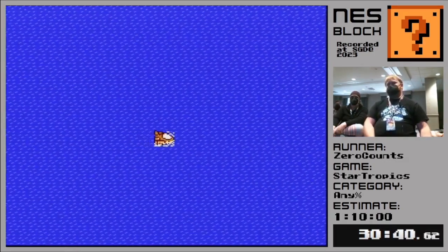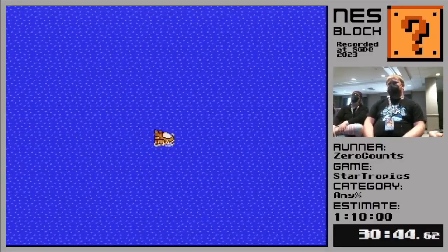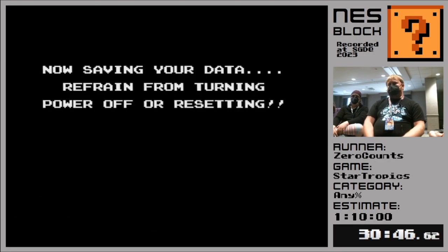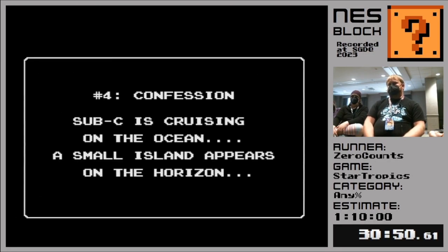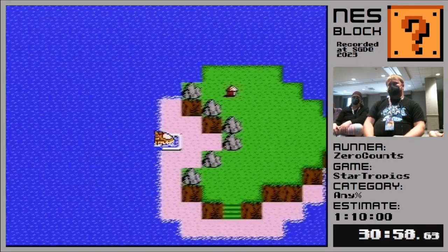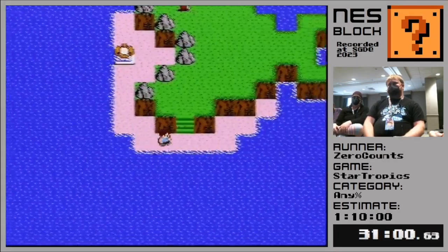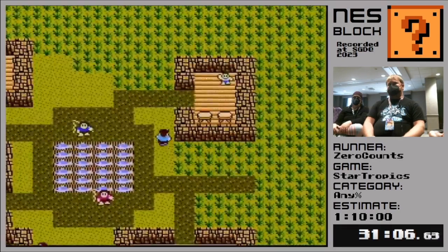Everybody's favorite chapter. If you have to use the restroom or need to get a snack or something, this is the time to do it. Chapter four, called 'Confession,' is also known as the whale chapter. There are no dungeons in chapter four - just a giant whale. And if you look at the shape of this island, it's sort of hinting at what's going to happen next.